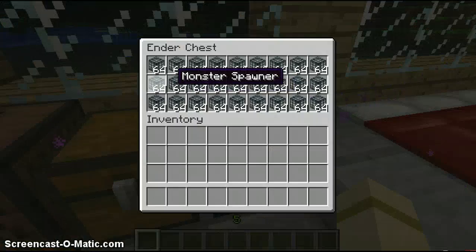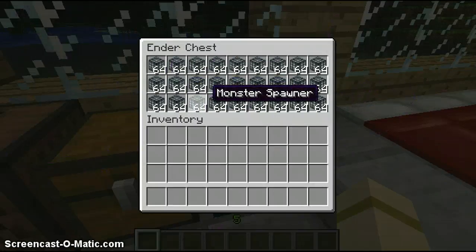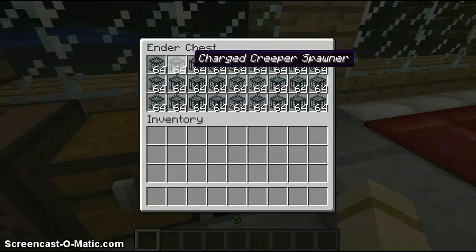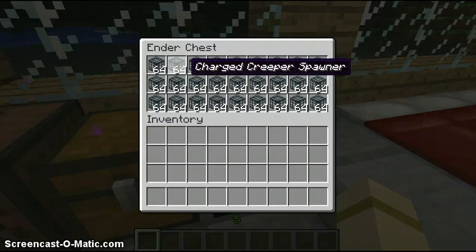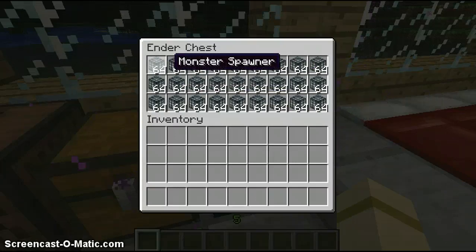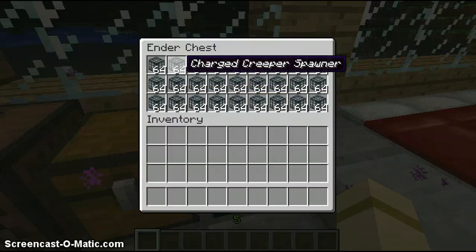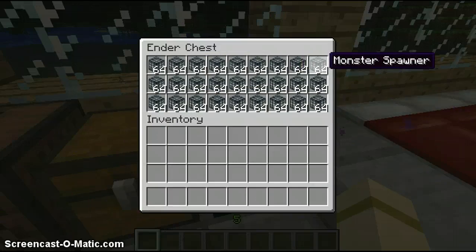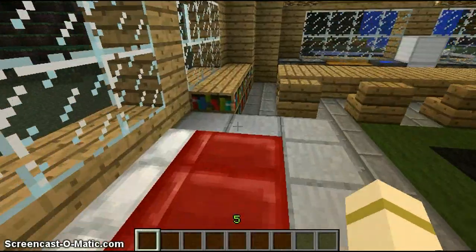I added an ender chest that's supposed to be full of different types of spawners, but they're not working — none of them. These are the only two that say what type of spawner they are, and they still don't work. They all just spawn pigs. But yeah, that's supposed to be Creeper, Charged Creeper, Skeleton, Wither Skeleton, Giant, Zombie, Spider, Cave Spider, Wither Boss.